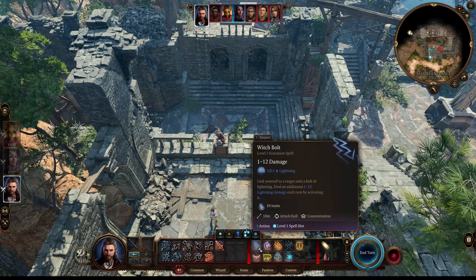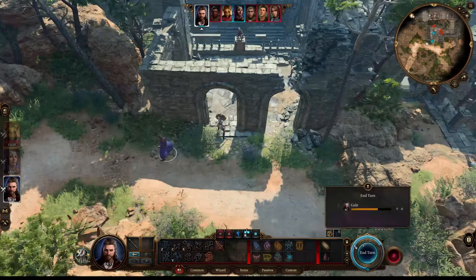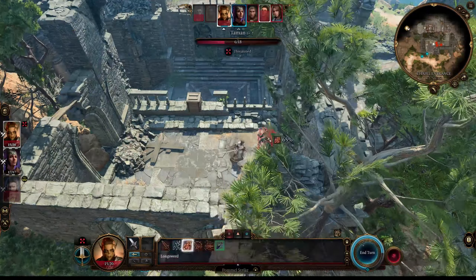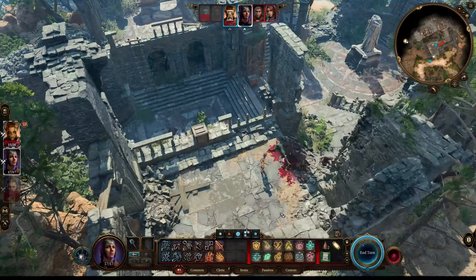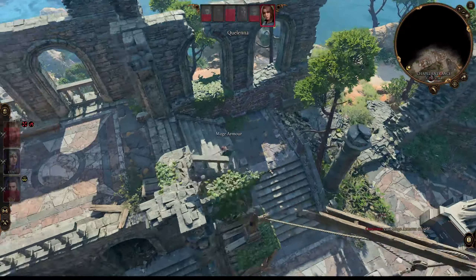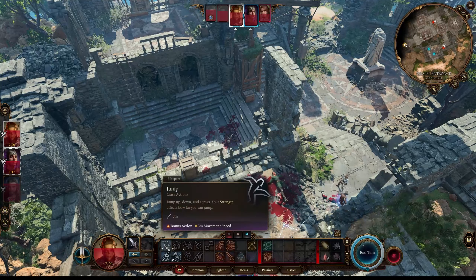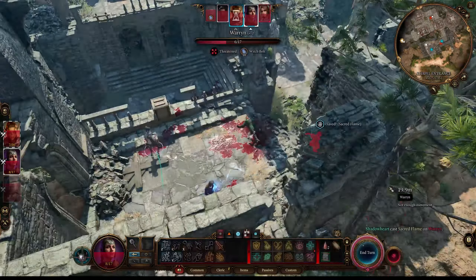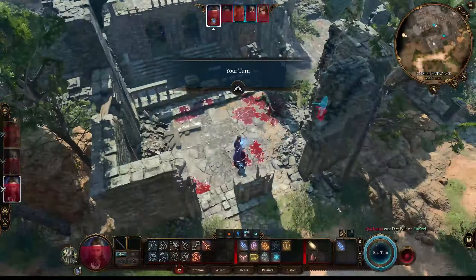I'm still kind of getting used to the game and I'm pretty slow in battles, so I'll probably time-lapse some other battles as well until I get more efficient. We had a couple close scares with this battle, but everybody made it through just fine. The wizard has this lightning attack that I really like — it creates a chain lightning, and every turn he has the option to apply damage through this chain of lightning. It's a pretty cool mechanic.